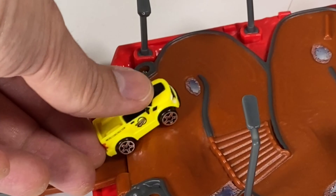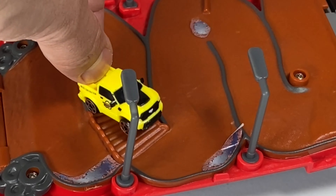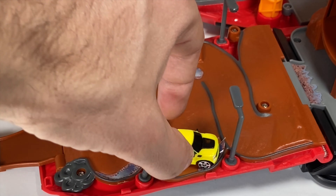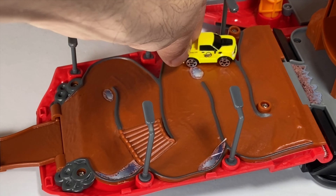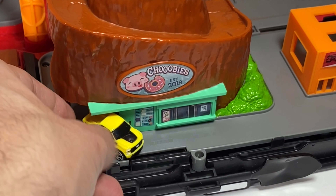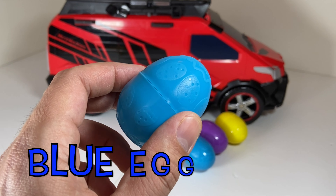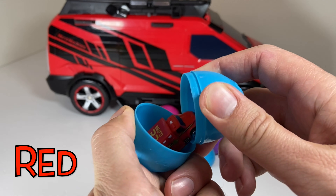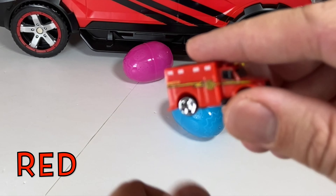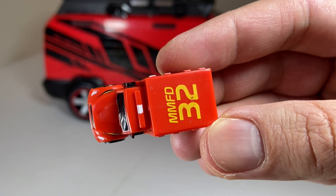The yellow truck is going to drive up the exit ramp and through the mud racetrack. Look how he makes the turns underneath the street lamps — watch out for that puddle! Looks like the yellow truck wants to get some doughnuts from Chubies. In this blue egg is a red fire department emergency vehicle — an ambulance, which is used to help people that are hurt in an emergency.